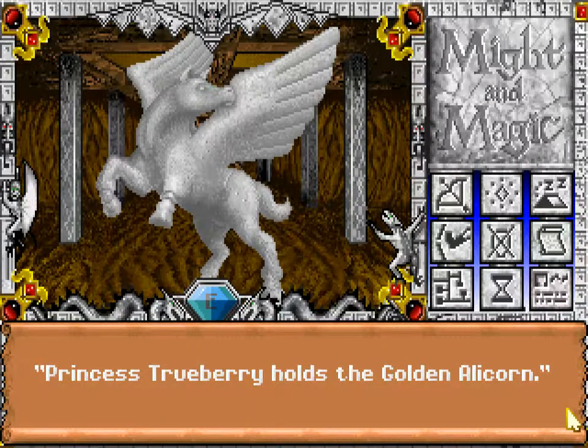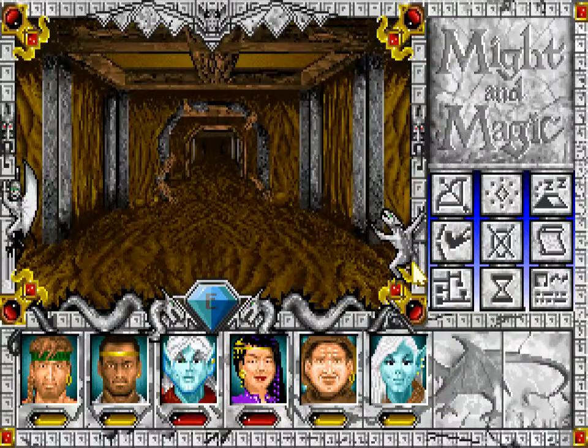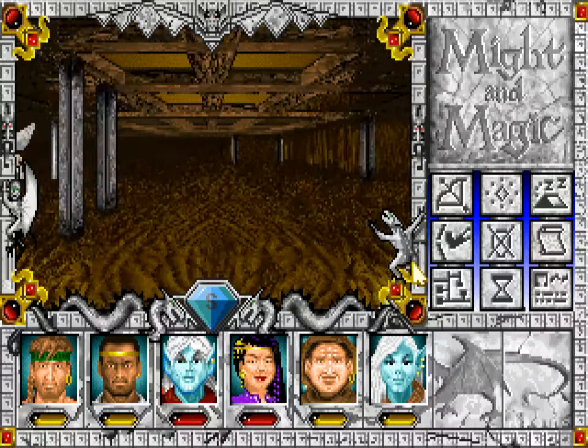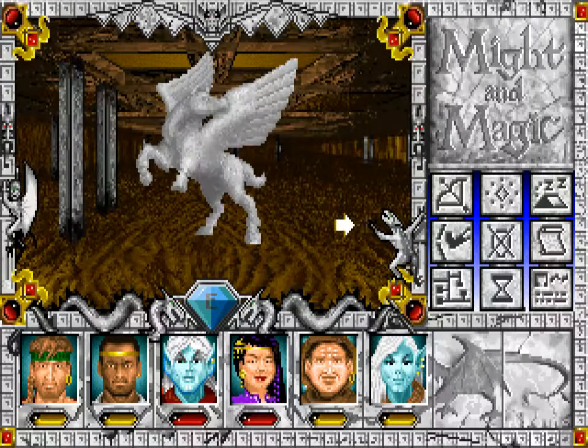Princess Trueberry holds the golden alicorn. Yeah, I think this is related to all those pearls - might be able to do that quest at this point. Next is the echo one - I already answered it. And this is the last one, I think.